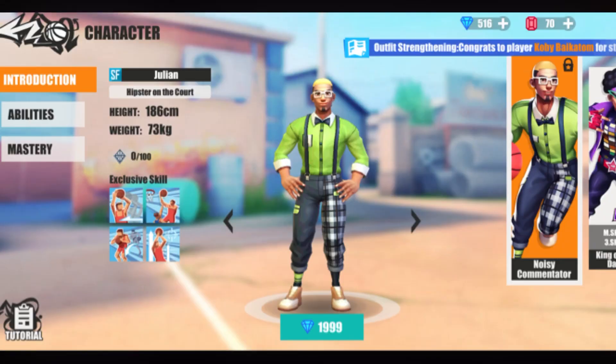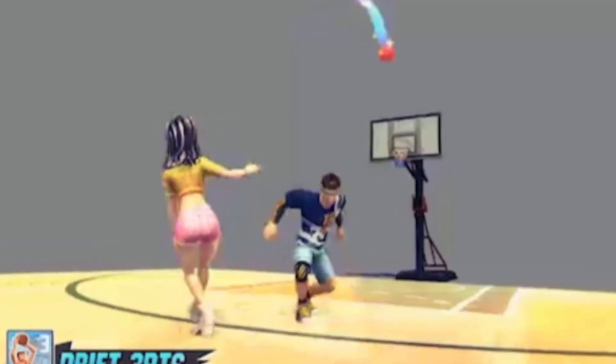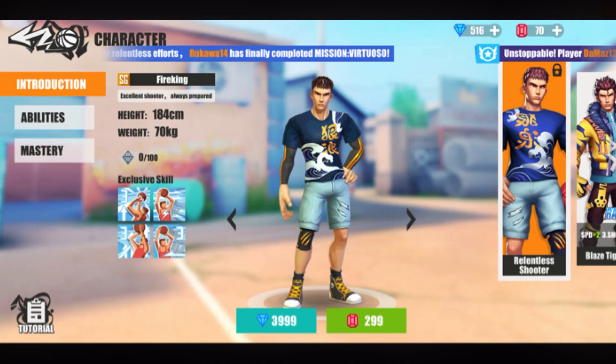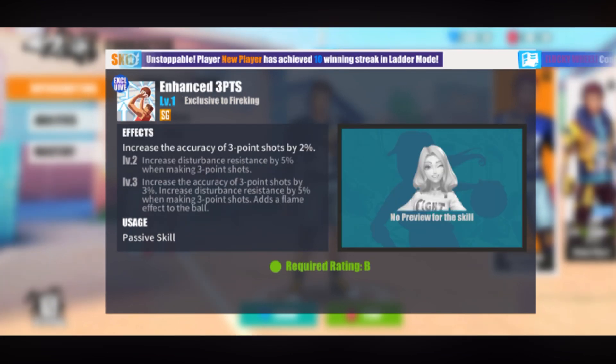Last but certainly not least, we're looking at Maggie. Maggie is a shooter and shooting guard who specializes in three point. She has a level 4 drift three point that grants 10 extra accuracy and 5 disturbance resistance, and also has a flash shot which comes in handy. If you like Maggie's shooter play style, you want Fire King. Fire King has full charge which increases three point accuracy by 15 after six shots, if you don't get blocked.